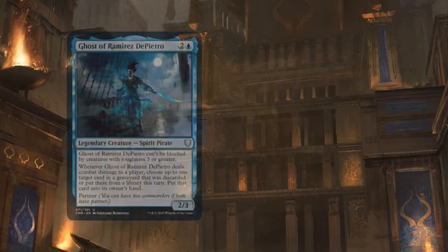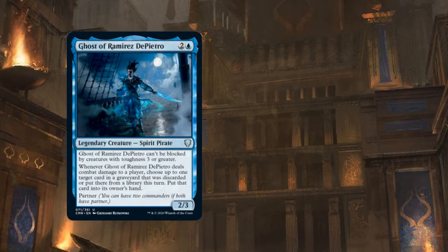Let's talk about the Ghost of Ramirez di Pietro. This is a 2/3 Spirit Pirate that costs 2 and a blue. It can't be blocked by creatures with toughness 3 or greater, so anything that blocks it will die unless it has first strike or indestructible. Whenever Ghost of Ramirez di Pietro deals combat damage to a player, you choose up to one target card in a graveyard that was discarded there or put there from a library this turn, and you put that card into its owner's hand.